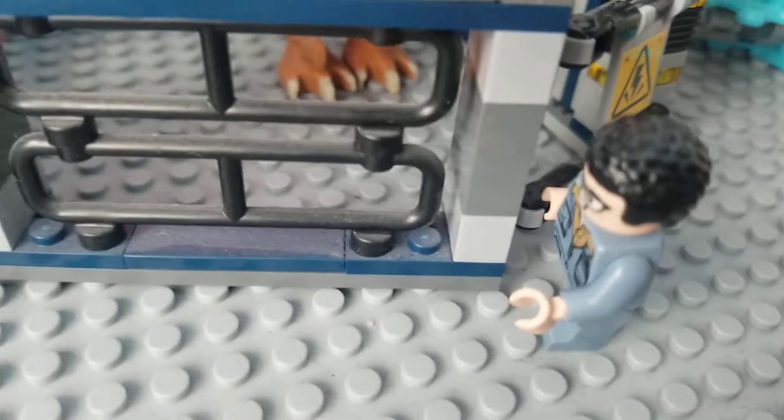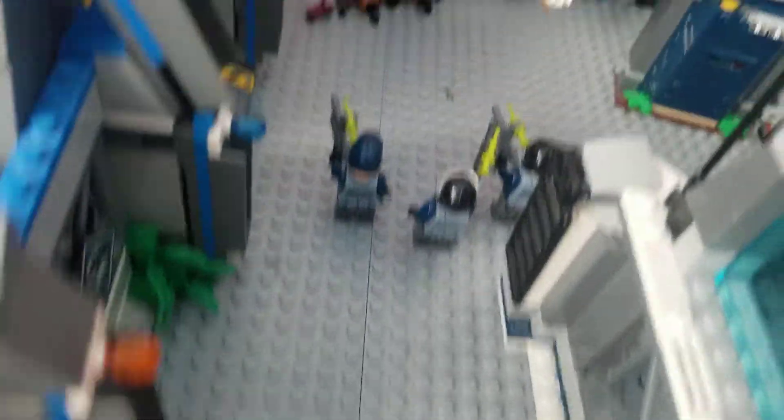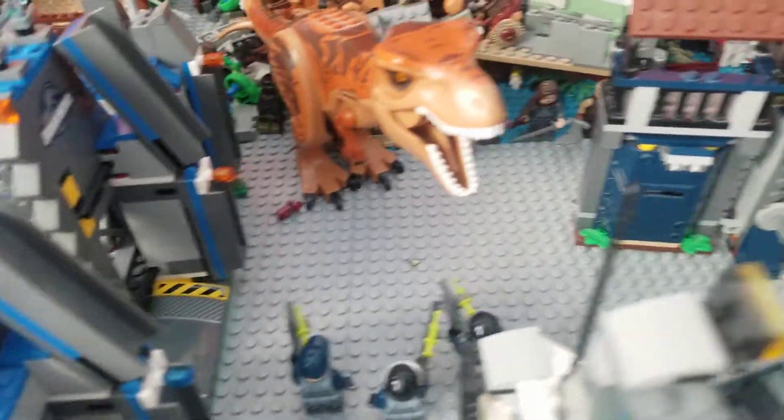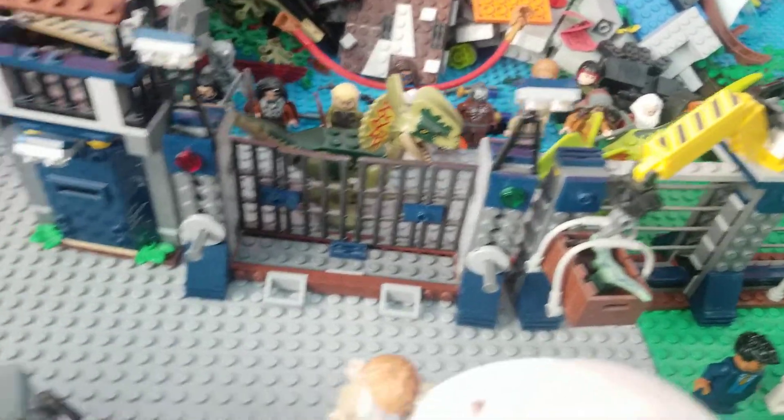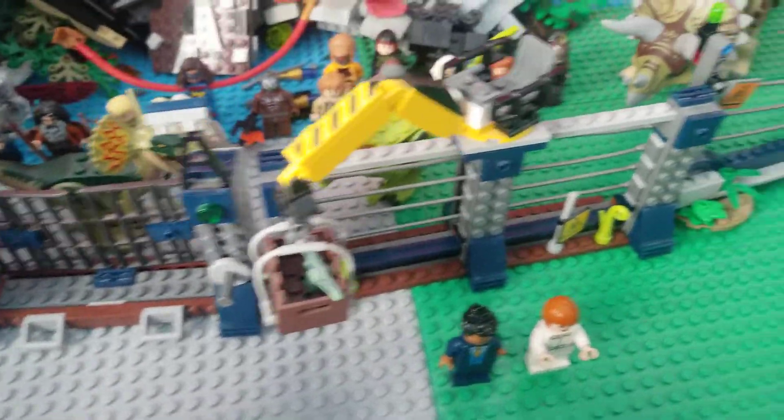I forgot this guy's name — he's like Dennis Nedry's cousin or nephew or something like that. Here we have a T-Rex who broke out, and we have a few ACU trying to tranquilize him. And then here we have the Dilophosaurus paddock. I don't know why you're feeding the raptors baby raptors, but yeah.